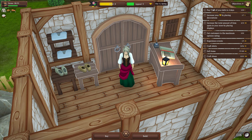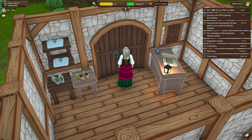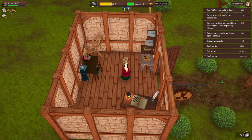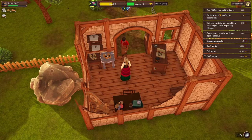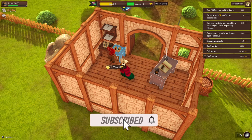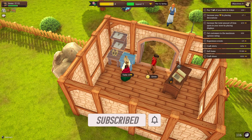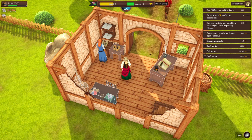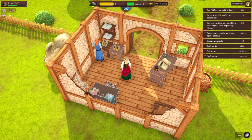Hey everybody, Shabby Do here, and today we're getting back with that Winkle J experience — hard mode. Let's open up our tailor shop where we left off last time. We topped up some of our resources so we're looking pretty decent at the moment. We do need to do a little increase in shop capacity here momentarily, but other than that we're pretty good.